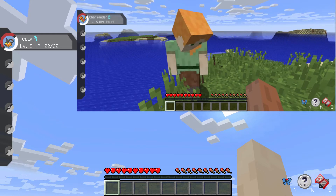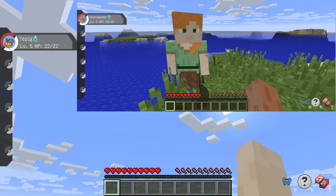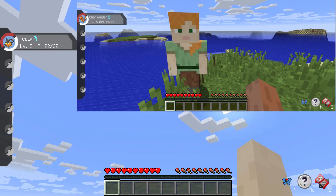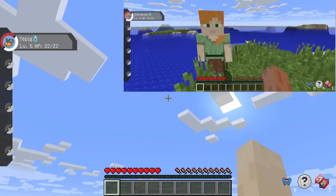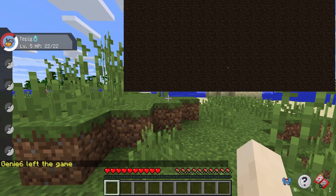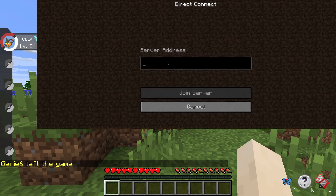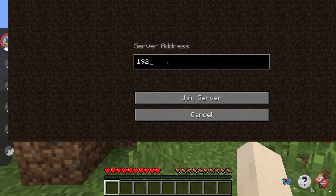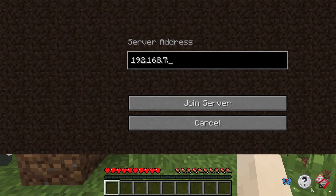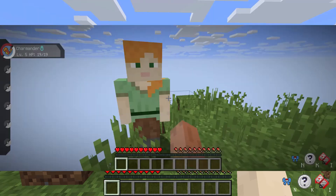If the hosted game doesn't show up, you will have to connect using direct connection. This is where we'll need the IP address and port numbers we wrote down before. In the server address box, type in the IP address we wrote down, followed by a colon — which is two dots on top of each other — and then the port number. Then hit Join Server and enjoy playing Minecraft with your friend.